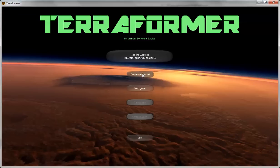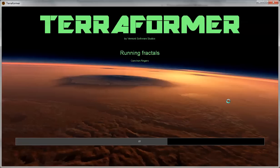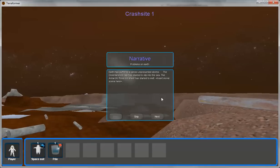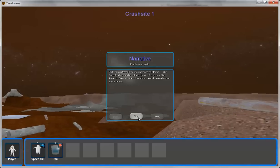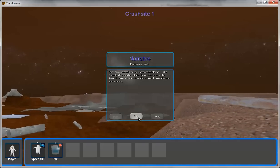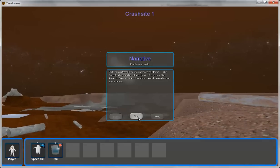I'm going to go ahead and create a new world. We use fractals so you get a slightly different Mars every time you play. The first thing that comes up is this narrative, which gives you a back story of how you happen to be on planet Mars.